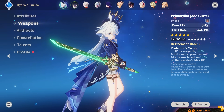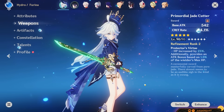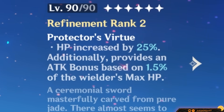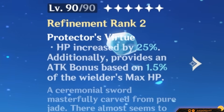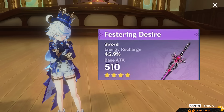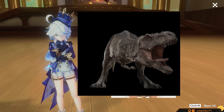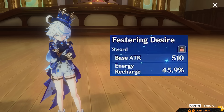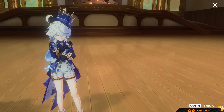R1 Jade Cutter is 12% worse and has a similar issue of no ER. Great crit stick as well, and does provide Farina with a fixed 20% HP bonus. Now we reach her best free-to-play choice: R5 Festering Desire. You fossil players in the audience are lucky, since this is close to her best in slot in practice. Nice ER stick while providing plenty of skill damage — you can't go wrong here.